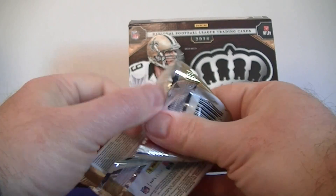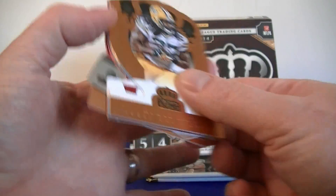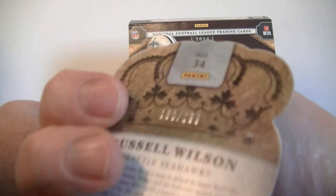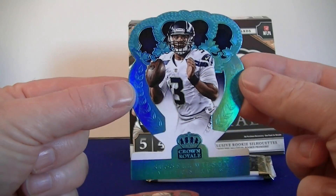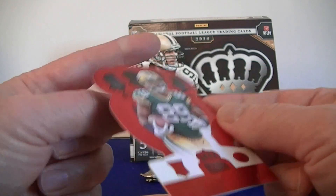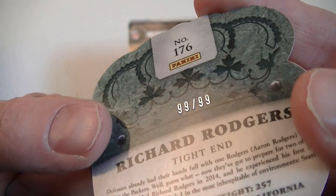A patch maybe — let's see. Eddie Lacy. Russell Wilson blue, that's numbered to 199. Nice little bonus there. Cool looking die cut. We got a red — Richard Rogers rookie for the Packers. That is number 99 out of 99, or if you'd rather, 66 out of 66.